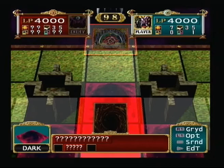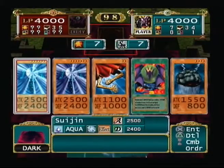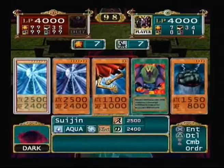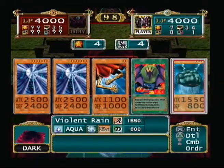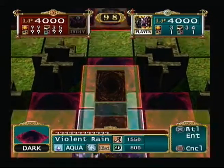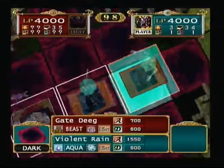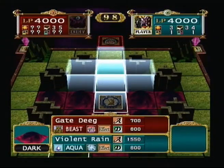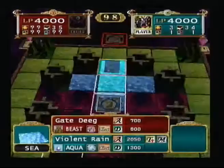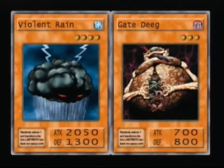The monster he summons is either Kinetic Soldier or Gate Deek. Kinetic Soldier has 2350 attack - he's a level 3 machine. The other thing he could have is Gate Deek, which is just a 700 attack monster that when it's flipped face up, his summoning level is increased to maximum. So I'm going to attack with Violent Rain to set out some sea terrain. Yeah, that's Gate Deek - now he can summon any monster he wants. The reason I'm doing this is to take away the darkness so I can use Sui Jin as a beefy beater to take down some strong monsters.